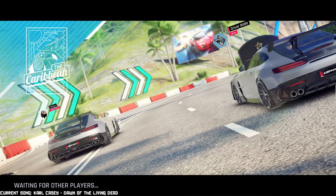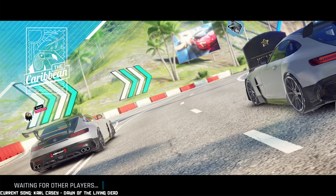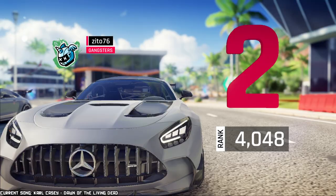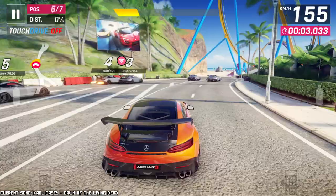I think it was the Pagani Huayra R that they added, like a year ago or maybe less. That was supposed to be the king of Class B — or Class A, whatever class it is — and while it is a great car, it is not the undisputed king. I think it was kind of the same with the Lamborghini Countach LPI when it got added. So there's a little bit of maybe, maybe not. Let's see how this car performs because I'm really curious about it.